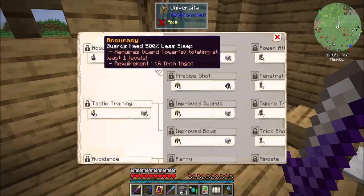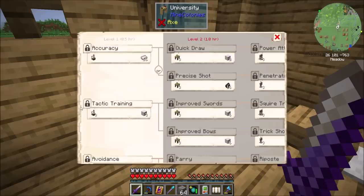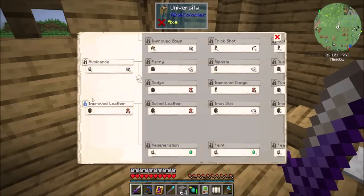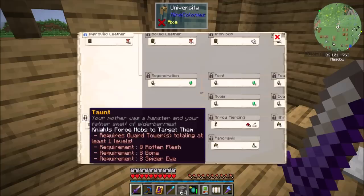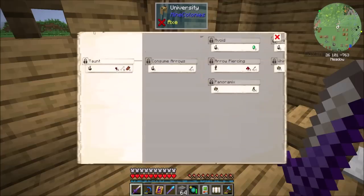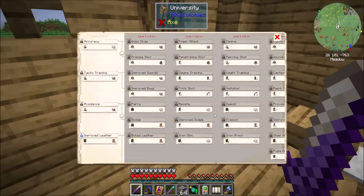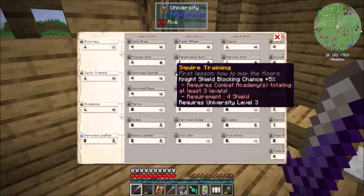The combat tree is all about fighting and defending. You can get guards, unlock the barracks, unlock shield use for your knights, weapon and armor durability — that kind of stuff. And then all kinds of new buildings you can get through here. I remember there being just a whole bunch of cool things.